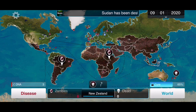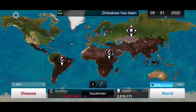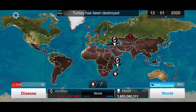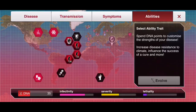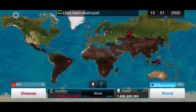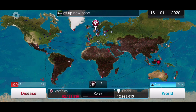The first thing I want to do is work towards defeating ZCOM. We're going to send Kazakhstan to Russia, then Indonesia to Australia. Let's also upgrade the symptoms that increase severity — Anabolic Boost — and we want Korea to send zombies to Japan.